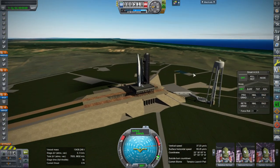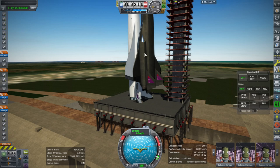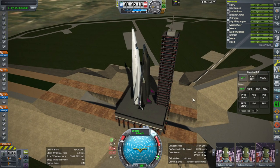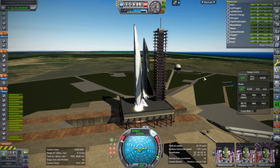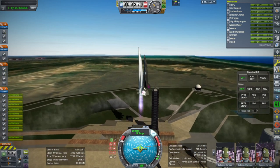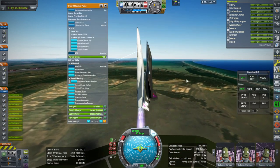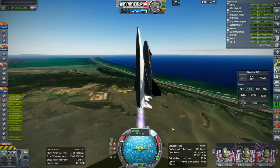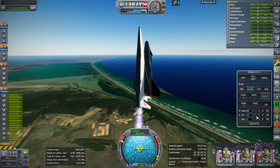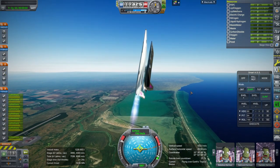Here we are launching from our spaceport at Tampico, intending to land the Orion carrier plane at the Bahamas. Throttling up, SAS on, ignition, and launch. It's amazingly holding itself really well — it's not even using pitch. There's no reaction wheel or anything, so this is pretty good. We are tilting slightly the wrong way. The Orion carrier plane is just a monster. This is a heavier load than it's supposed to carry — normally I only have it do 160 tons, and this is 222.